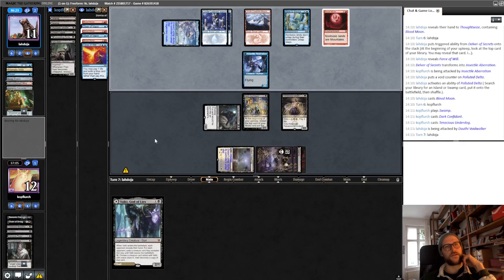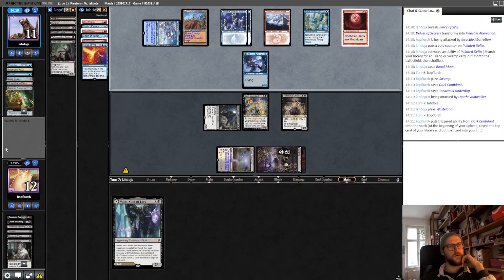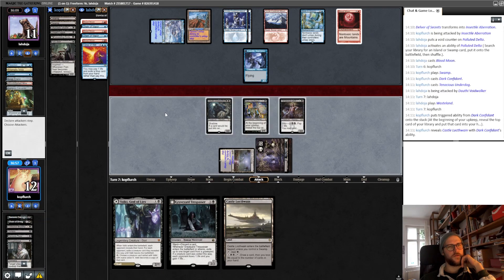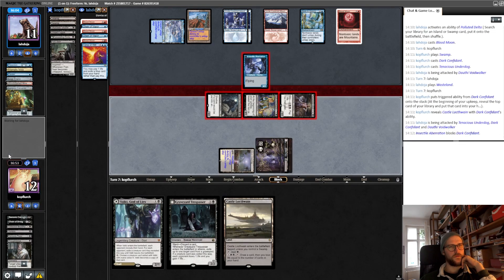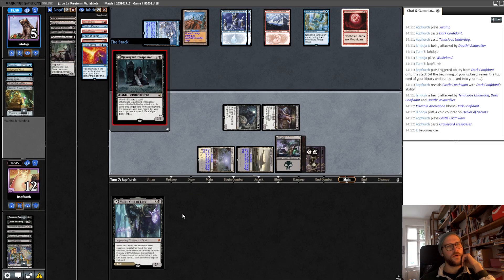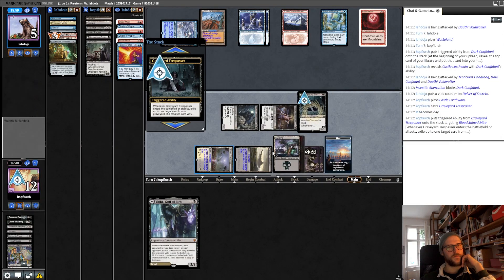I think now he seems to be in a position where it's hard for him to get out. So I think he wants to trade, which is okay — we just offer the trade with the Dark Confidant and play two more creatures. We exile some random stuff, doesn't really matter much.